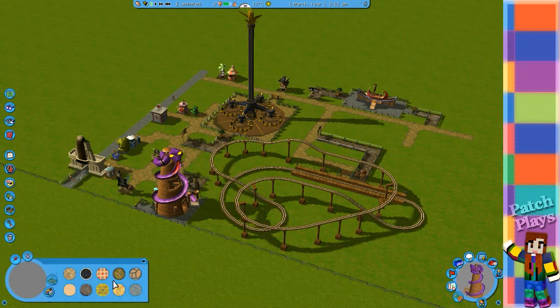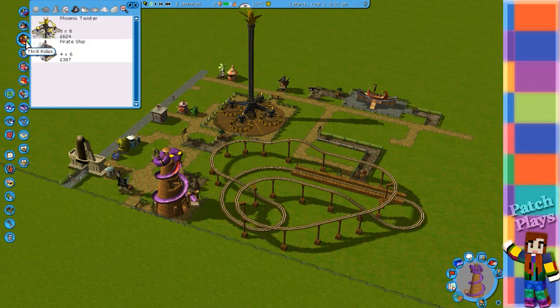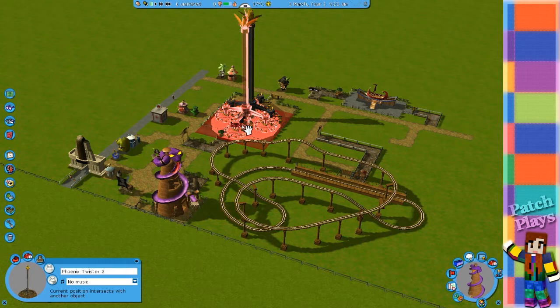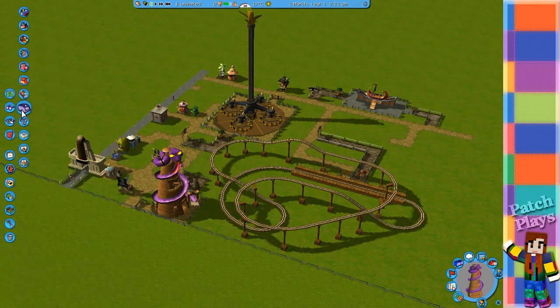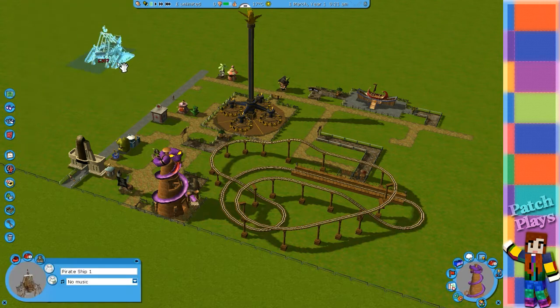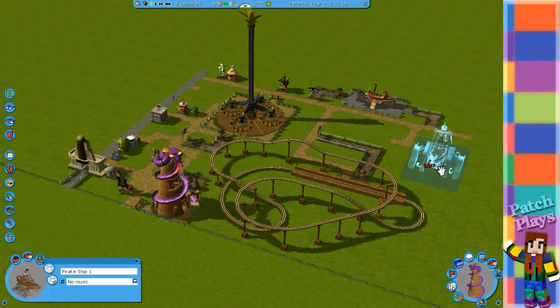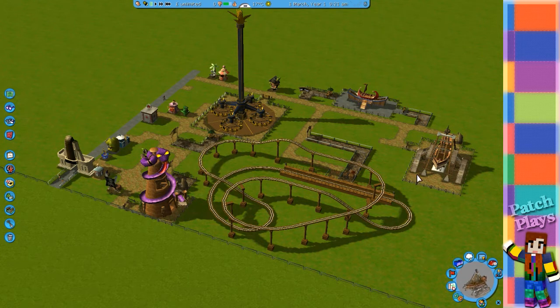That works quite nicely — we could even put some benches in there halfway. You could get like two skeleton decorations if you wanted. I click that — there we go. I am playing sandbox so I don't have to worry about money. It does look slightly different. I think that linked up — I don't think I need to do anything more with that. Now I think I've still got some more rides to go.